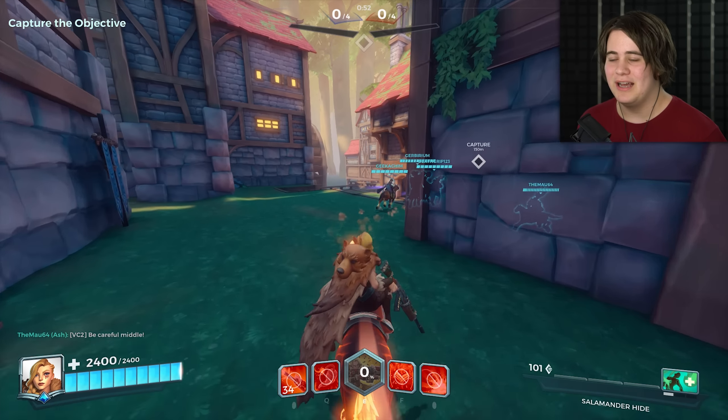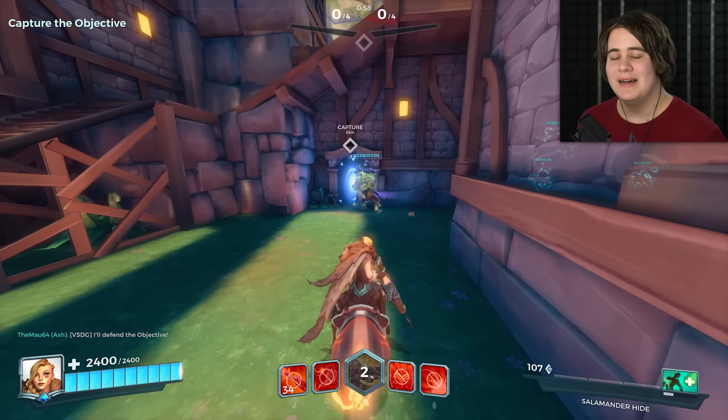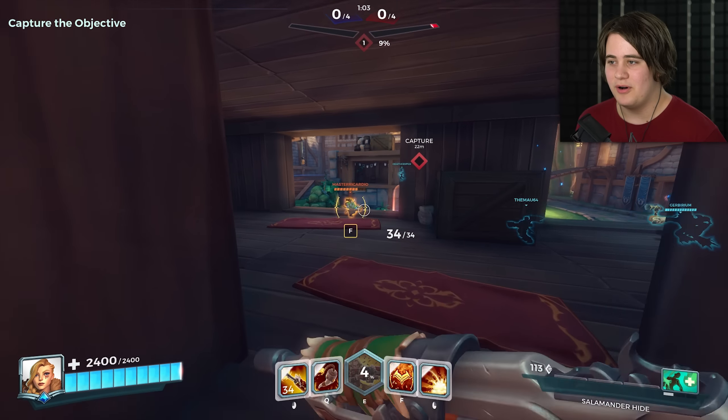So we're obviously going Life Rip - we're going to max out Life Rip, that's what we're doing. I haven't done a video on Tyra yet in a little while, let alone a ridiculous build. So we've got 40% Lifesteal right now, which is already insane, which makes us great for boxing.